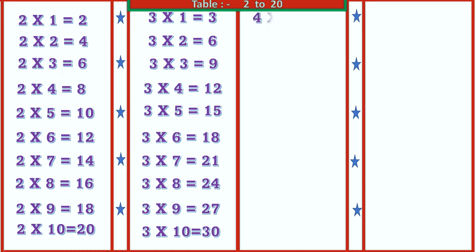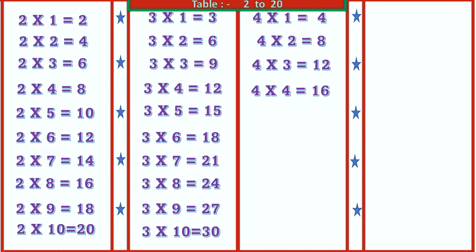4 1's are 4, 4 2's are 8, 4 3's are 12, 4 4's are 16, 4 5's are 20, 4 6's are 24.